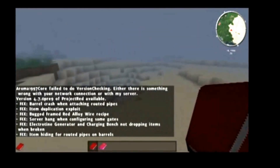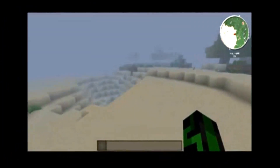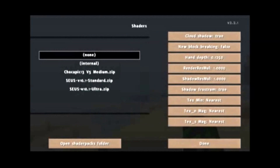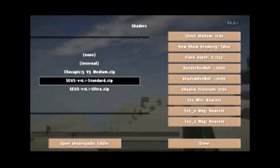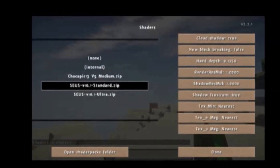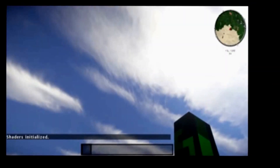Here we are in my Monster world. I have everything turned down really low and it's really dark. The reason it's really dark is that's what happens as soon as you install the 1.64 shaders mod — if you're going to install the mod, you should be running shaders, otherwise you get this ugly dark world. We'll go into the options, go to Shaders, and do the Zeus Standard.